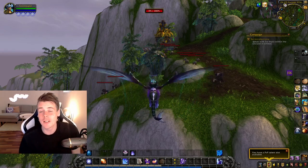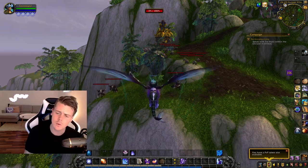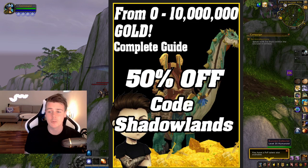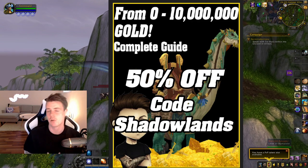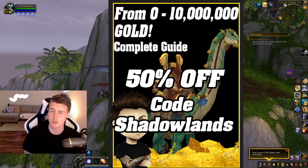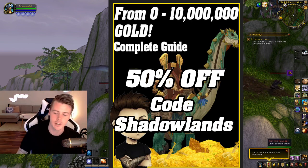Welcome back to another video. Today we have something I featured ages ago that's also included in the 0 to 10 million gold guide. If you haven't picked that up yet, you can still get it for 50% off — basically a book I started making a year ago and have improved ever since, containing the best ways I personally use to acquire multiple gold caps. Use code SHADOWLENSE and check it out, linked in the description or in one of the corners.